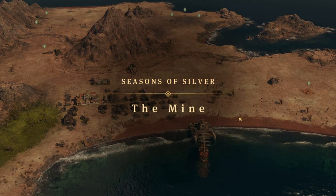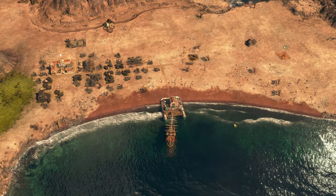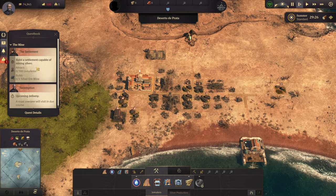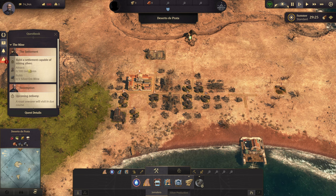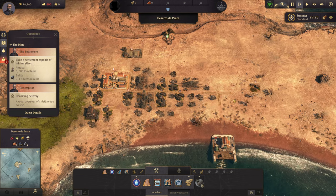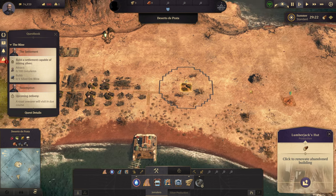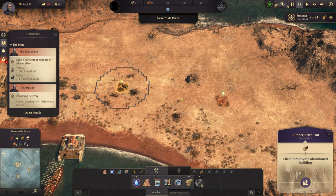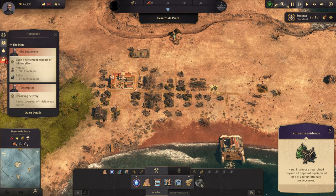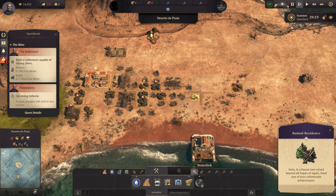So since this guy failed to obtain the Scepter of Capone, he's exiled and forced to do a bunch of labor. What we have to do is start out by building a settlement capable of mining silver — we have to attract hornaleros and build a silver ore mine. I'm looking at what we can actually renovate or destroy here; that's a lumberjack's hut.